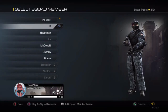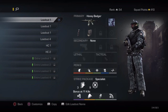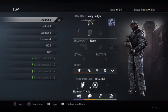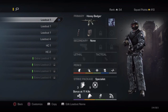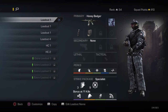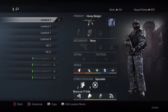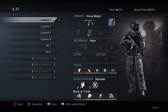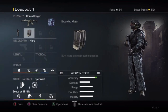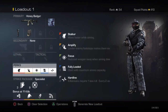Anyway, let's get straight into it. It's obviously going to be the Honey Badger. If I was to categorize this class and why I would use it, it's just to get those score lines and killstrikes — in other words, it's the best class setup for pub stomping. So here's my personal favorite class. Here's the Honey Badger with the foregrip and extended mags.